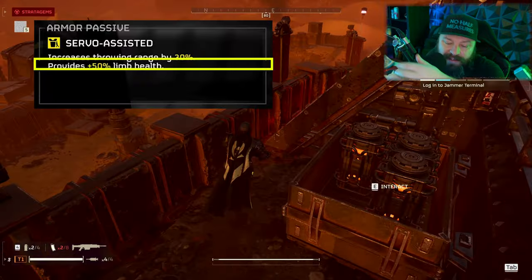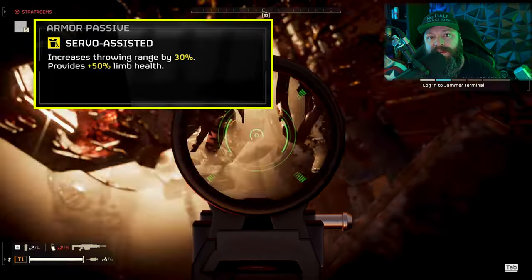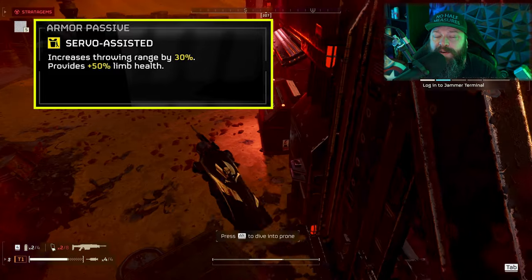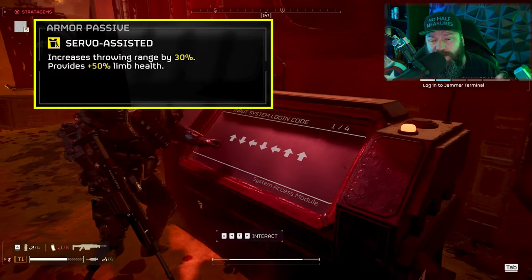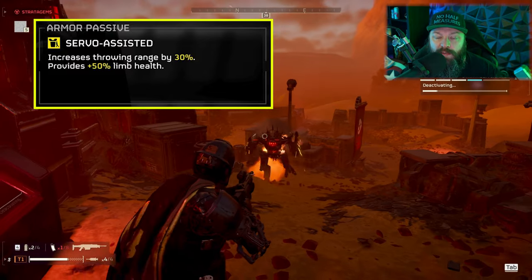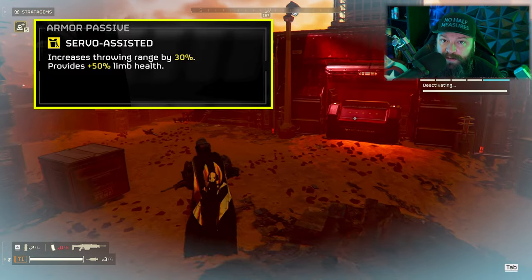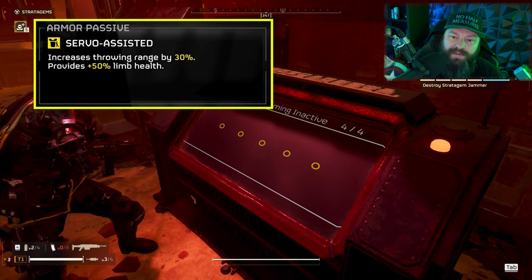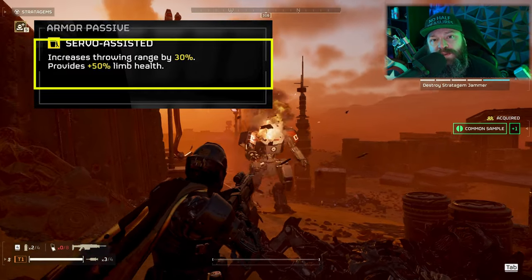The first perk I consider best is Servo Assisted. It gives 30% additional throwing distance for all your stratagems and throwables. Once you use it you'll realize how beneficial this is — you can lob airstrikes and area denial weapons from much further away, often from outside enemy detection range. This is super helpful for dealing with a difficult factory full of turrets or a bug nest surrounded by bugs you don't want to disturb. The second part of this perk is a 50% limb health increase, which is also great since limb damage can stop you from firing or running.